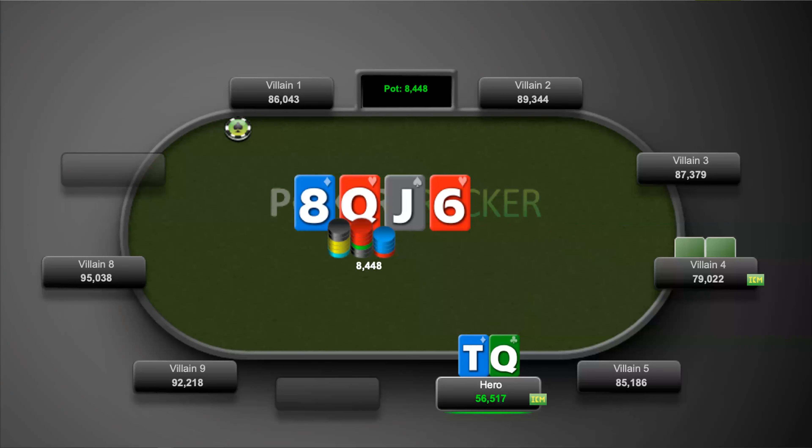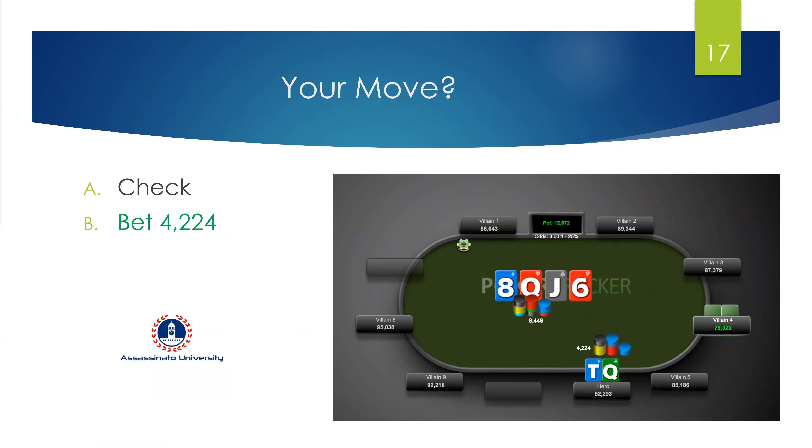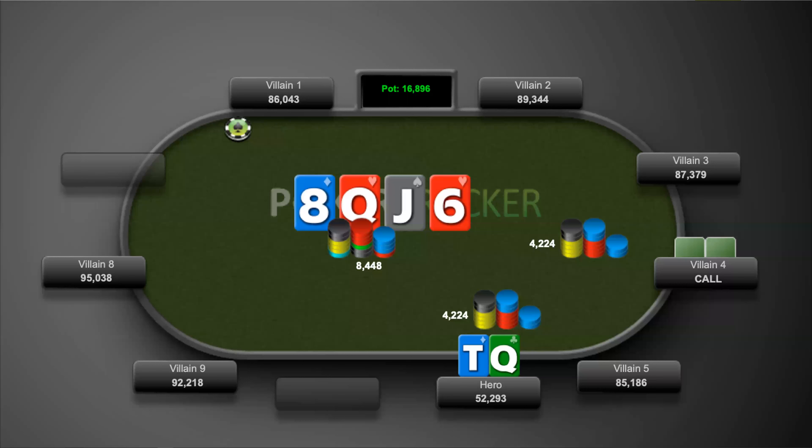The turn is the six of hearts, checked to us again. We fire about 4,200. Please compare your bet size, or lack thereof, to the one you see on screen. Villain four goes ahead and calls.